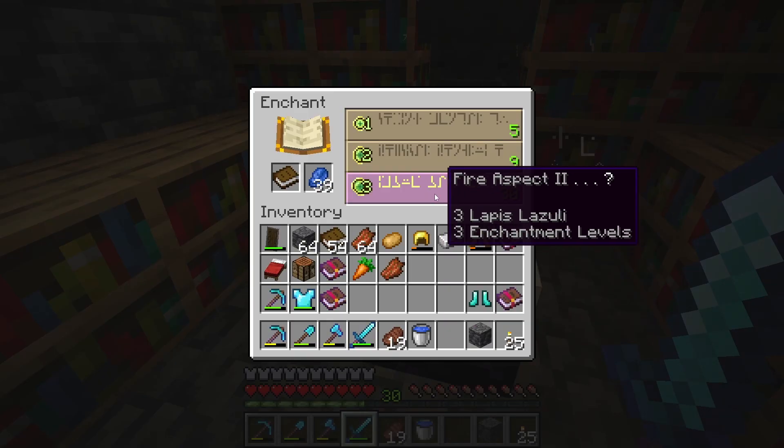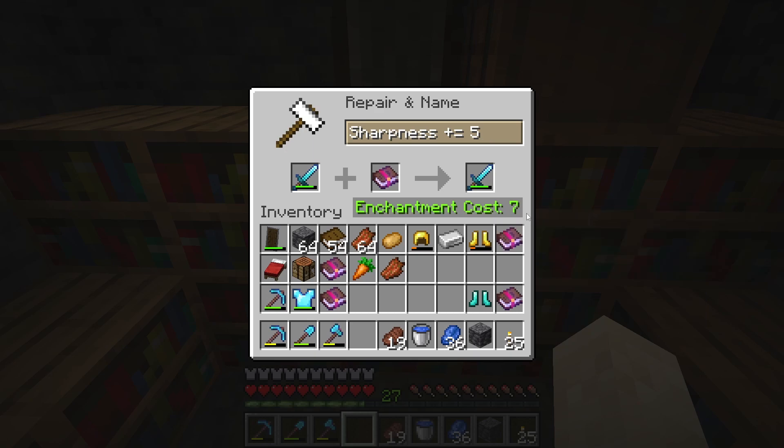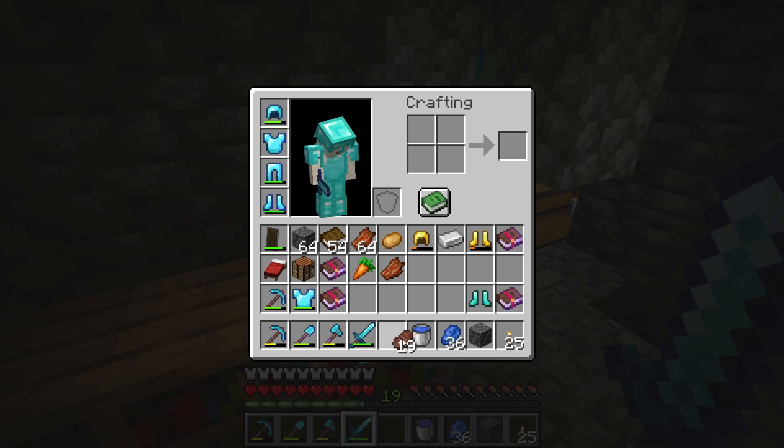I also saw Fire Aspect 2 for my sword — I actually don't have that — so I'm going to put it on my sword. I want to rename it too. I'm going to keep with the Star Wars theme and call it Lightsaber. Let me just double-check the spelling real quick — L-I-G-H-T-S-A-B-E-R — all right, I spelled it right. Thanks Siri.